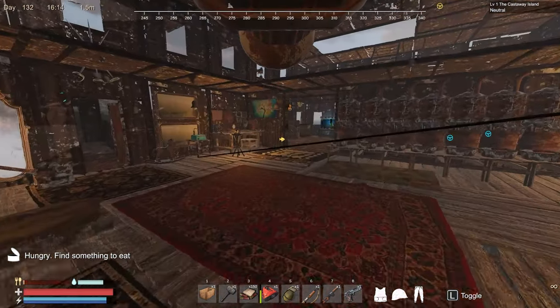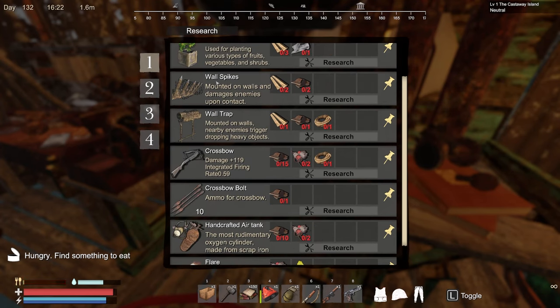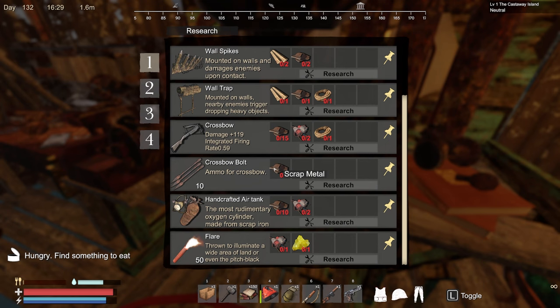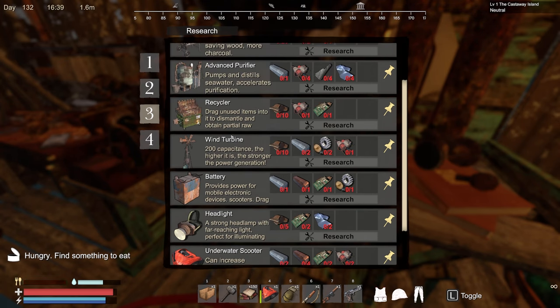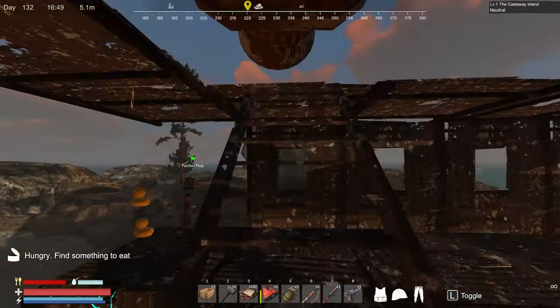I think they came out with a little patch to fix some bugs in between. Wait — do we need to research everything again? So usually when we research these the item goes away, but it looks like we're gonna have to research all of these items again. I already researched the windmill — I did, I built one — but for some reason we have to research it again. It looks like they did an update and now we have to research those items again, which just takes a little bit of resources.